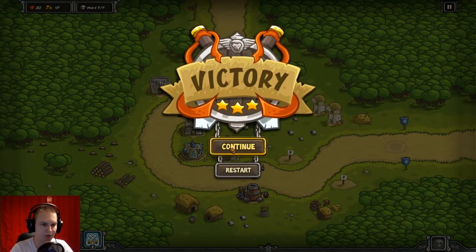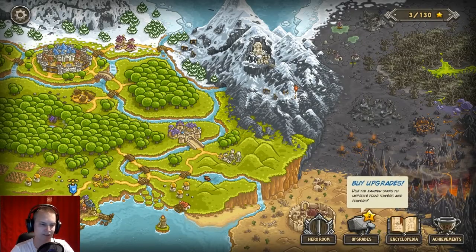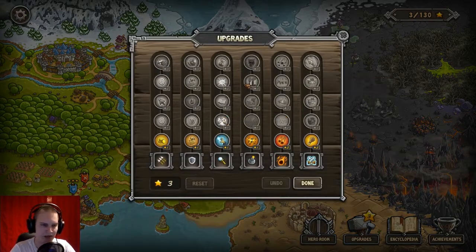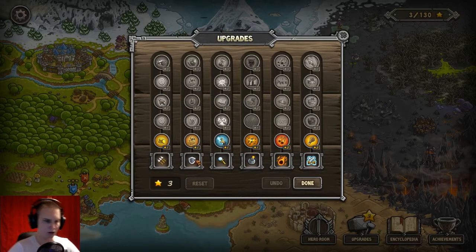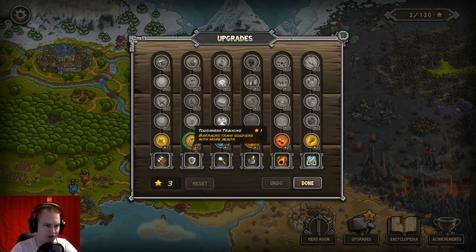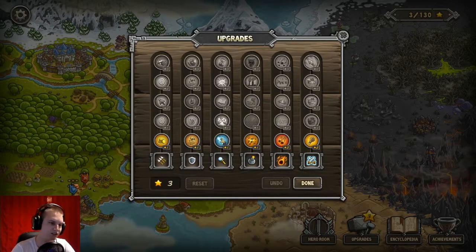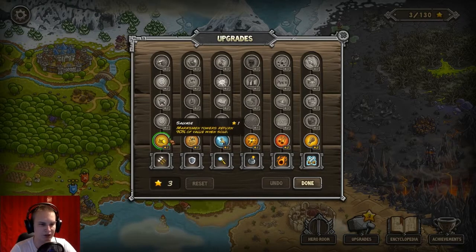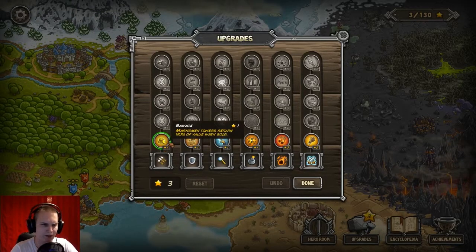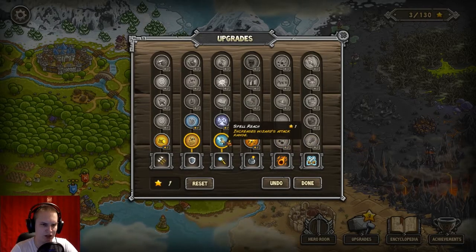I already won — never mind then. I like the voice acting here, it's pretty hilarious. So after you beat a level you get upgrades. You can upgrade your archers, soldiers, mages, artillery, and also your two strikes here. These show how many points they need for each upgrade. You can get one point per star earned — as you can see I just completed that one with three stars so I got three points. I'm gonna go with better soldiers and maybe better mages so I can handle the armored units.